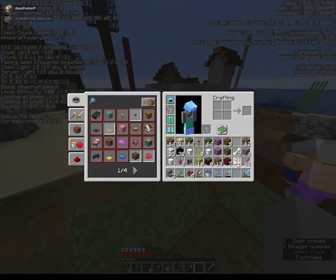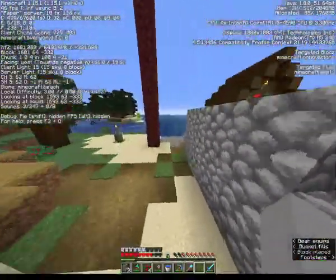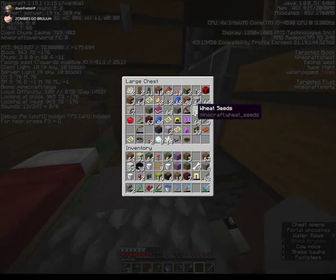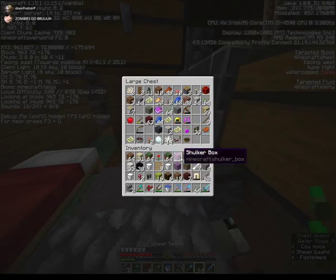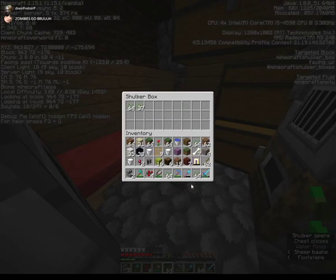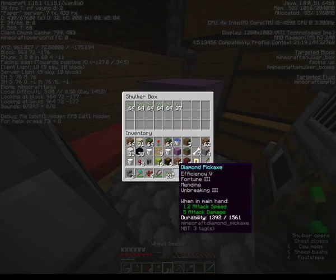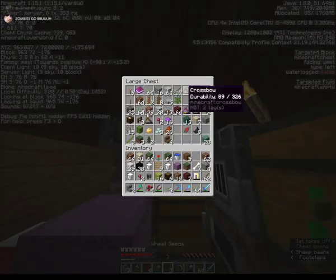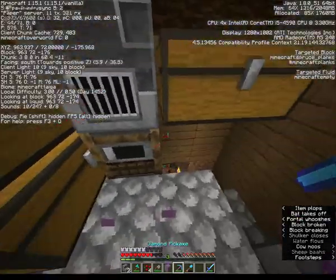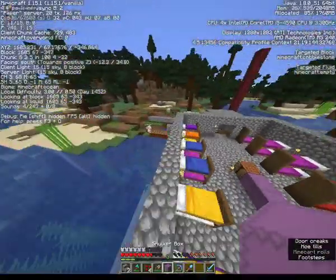We're gonna be growing wheat. I have too many wheat seeds back at my base. I'm gonna fill up a shulker box with wheat seeds — I have a bunch more. I haven't harvested my farm because it takes so many wheat seeds. I have two stacks of wheat seeds on me right now. Then you can start filling up the farm.